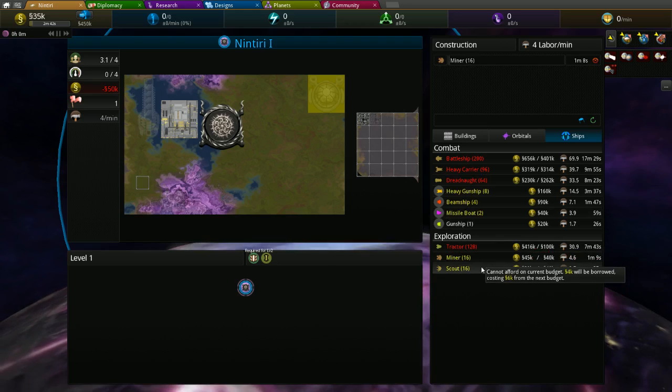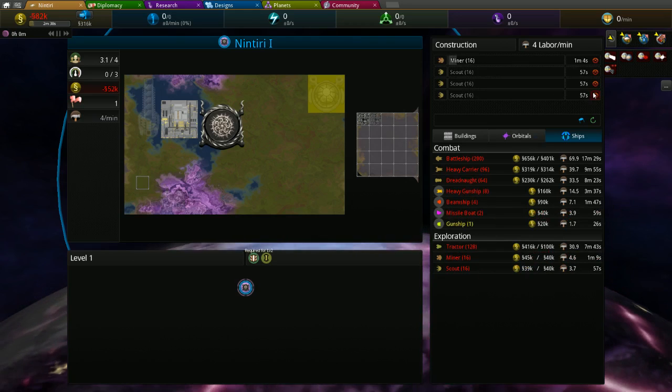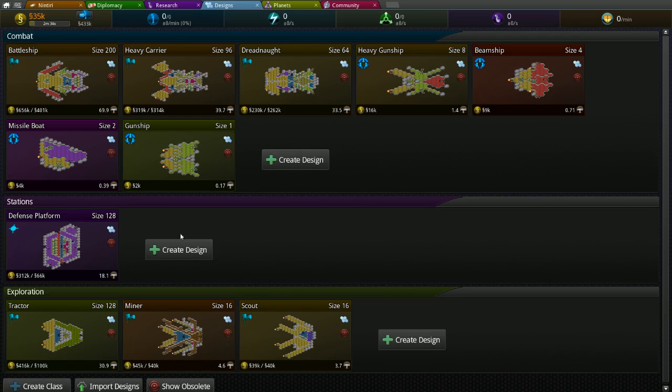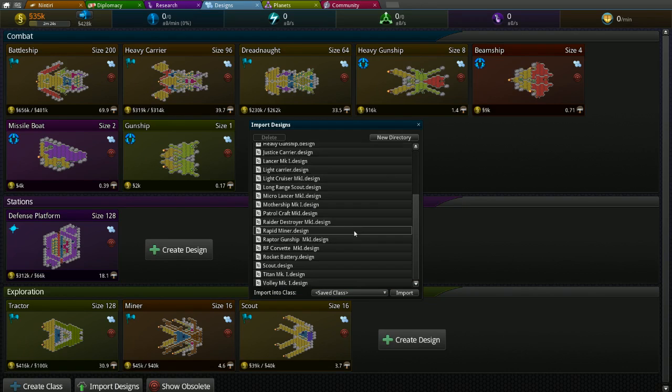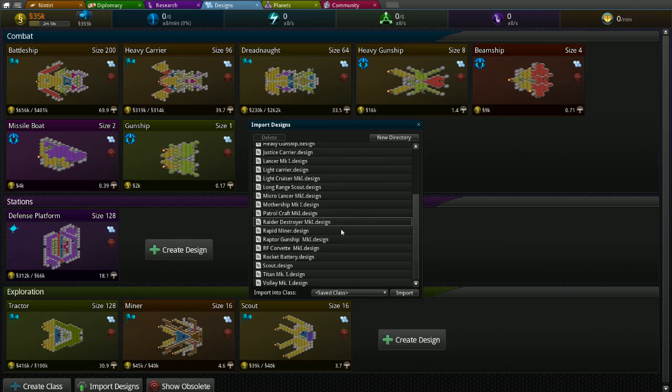We'll go ahead and queue up a miner, and then three scouts. I did do a custom design for the scouts which I'll go over in another video — let me import that. You can see I've been playing with the different ship and station designs. There we go, that's the one.